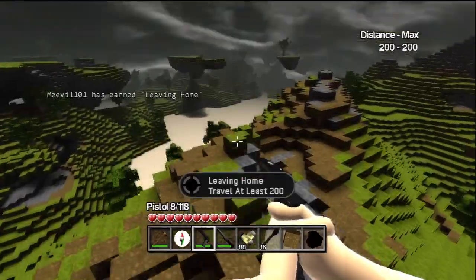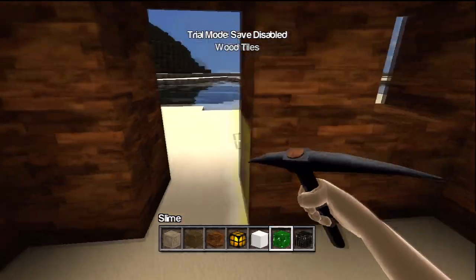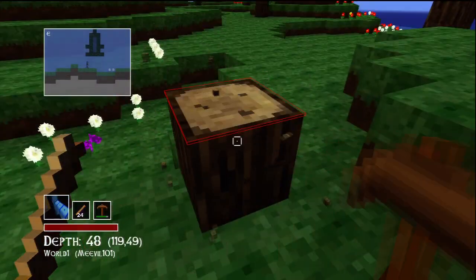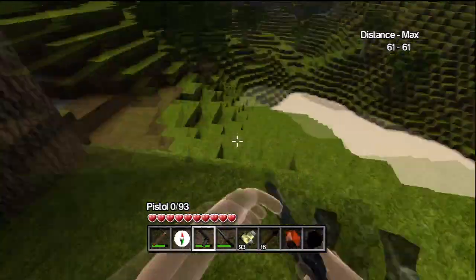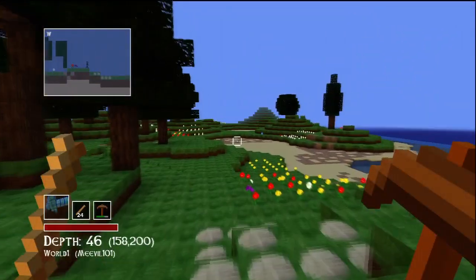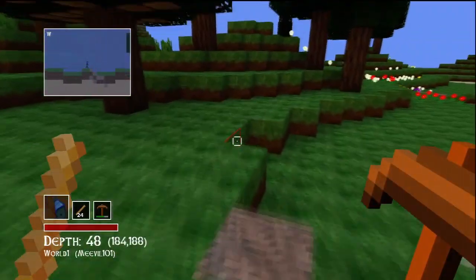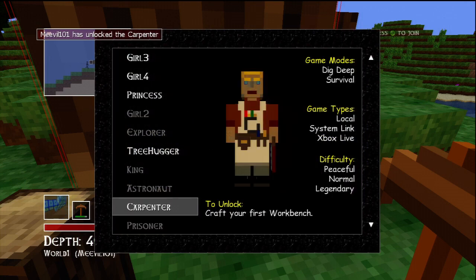Number 1: So here we are at number 1, and I'm proud to announce that my number 1 Xbox Live Indie Game Minecraft rip-off is Total Miner. Now I think it's fair to say that every other game on this list has at least one element that makes it unique. Castle Miner Z has guns, Fortresscraft has trampolines. Total Miner, on the other hand, is just Minecraft. It looks like Minecraft, it plays like Minecraft, it's just Minecraft. You hit a tree, you get wood, you turn that wood into wooden planks, you put four of them together, you get a workbench. How is this still allowed to be a thing?